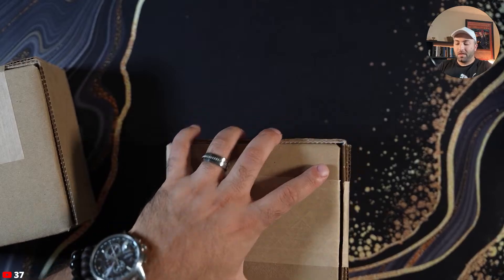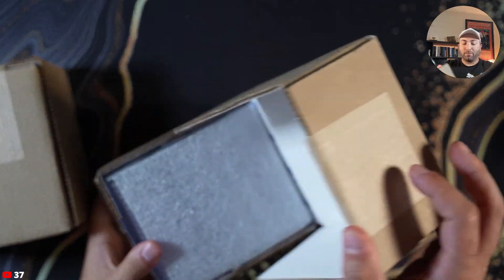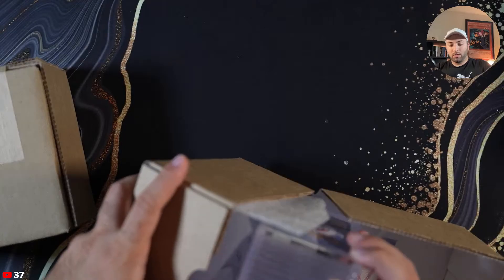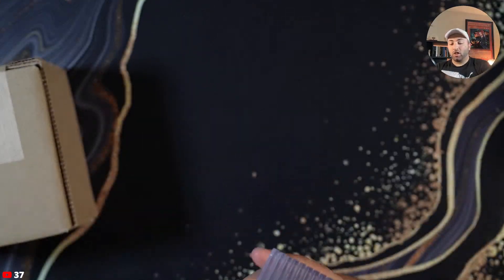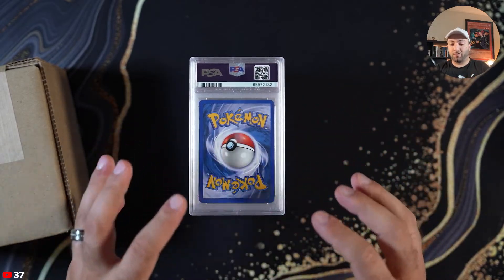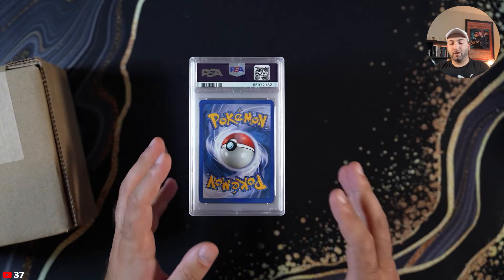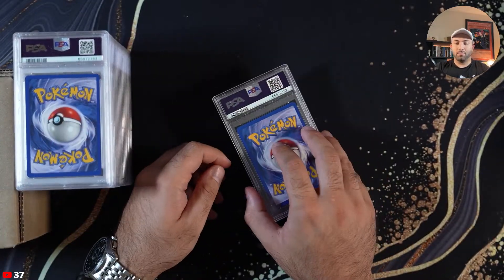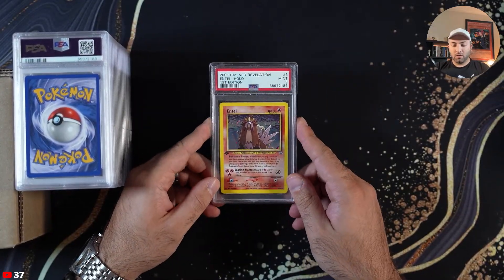Without further ado, let's get into it. If you guys are interested in purchasing any of these cards, they're all going to be on strictlysealed.com so you guys can pick up your slabs there. There are a lot of pages you'll have to go through, so if you're looking for anything specific, it'll probably be on the final pages because that's when these will be listed.